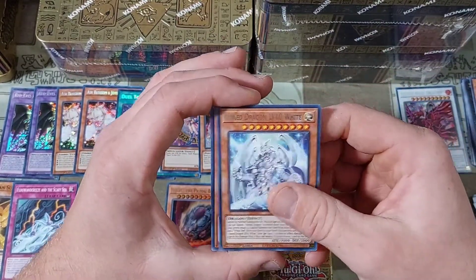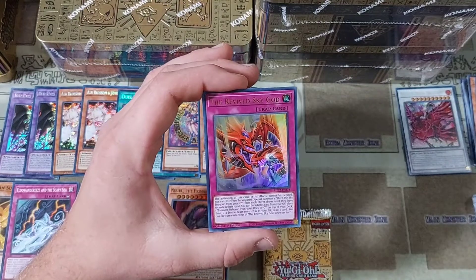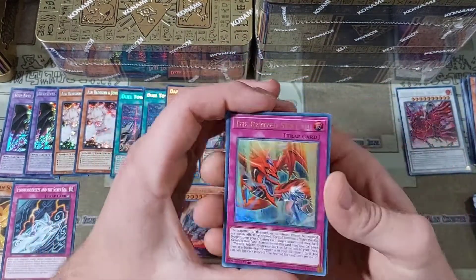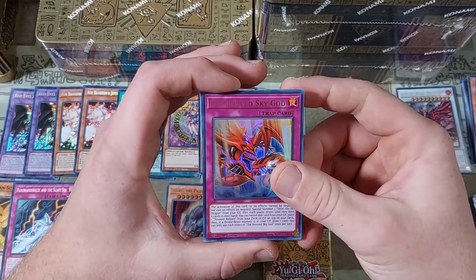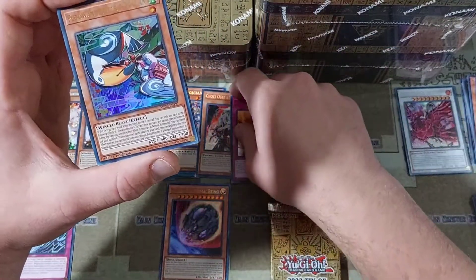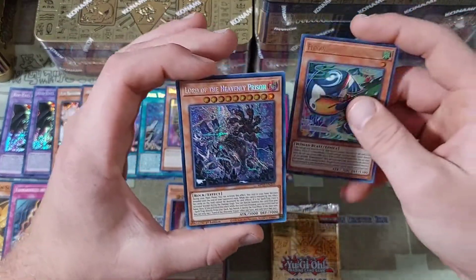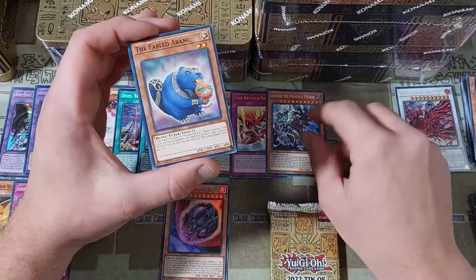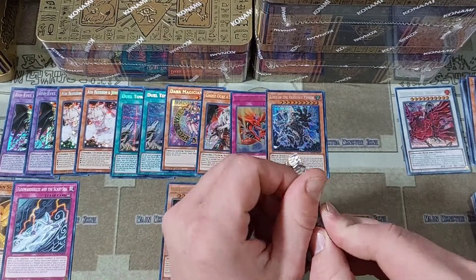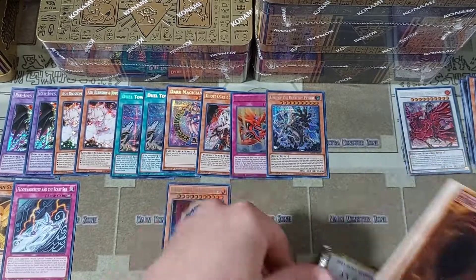We have an Arm Dragon Level 10 White, a Live Twin Lila Treat, a Don Mari, and then the Revived Sky God — keeping it going with that Slifer support. I really, really want to get this deck going. Then a Flowanderies and Toucan and a Lord of the Heavenly Prison — I believe I've gotten one of these on the Patreon video, but still very nice to see. He was originally a secret rare back in Burst of Destiny, but looking very nice with that rarity bump for the prismatic.